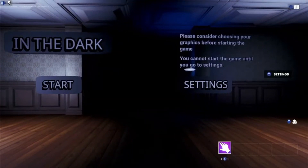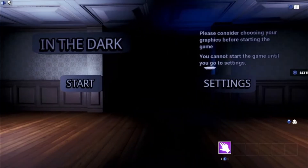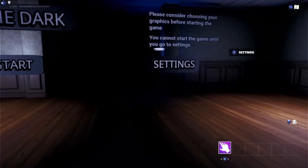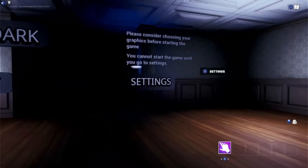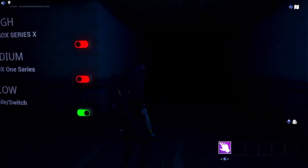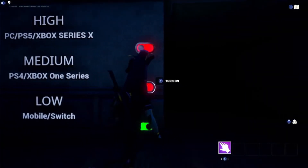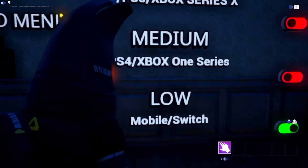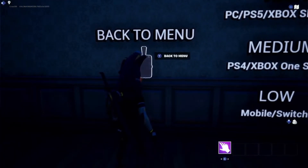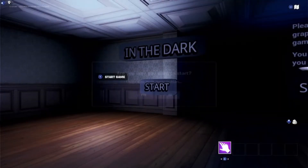Welcome everyone who plays Fortnite to the In the Dark episode — this is the first one. If you go into the Fortnightmares tab you can actually find it and play it. It's really fun, there's a few jump scares but it's nothing too scary. The first thing you want to do is go into settings and depending on what you play on, adjust the lighting. I play on Switch. Then head back to menu and start the game.